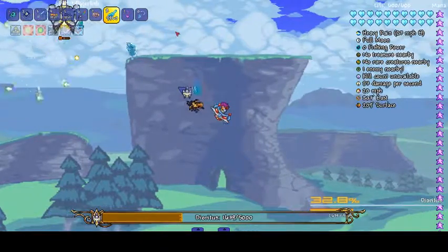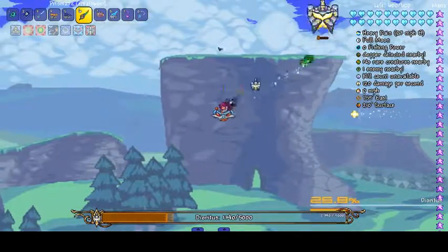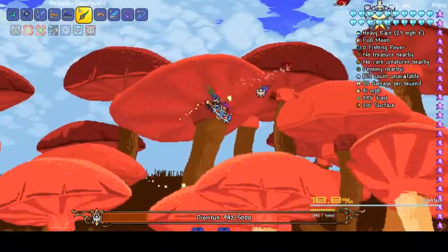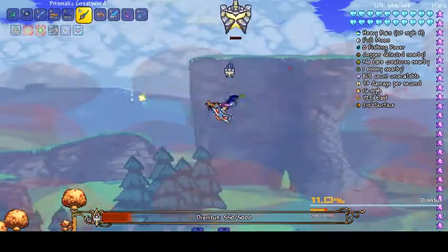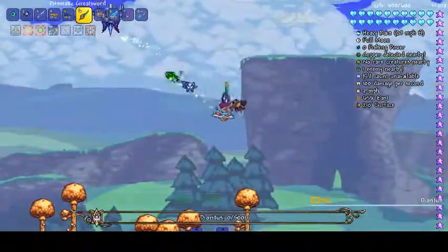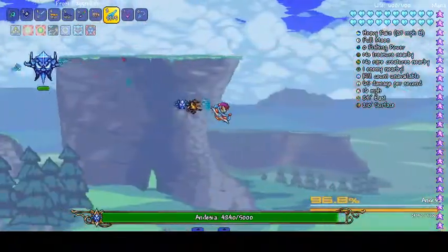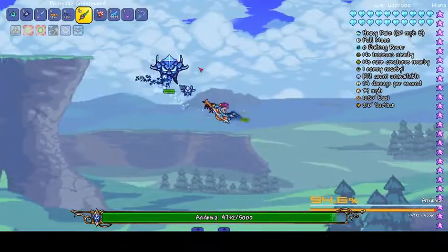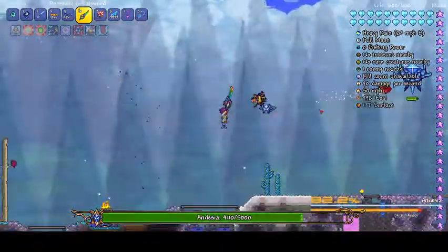Let's use some of these daggerfish, because these are quite a good vanilla throwing weapon. There we go — phase two. Maybe I could use these now. Andesia is a little bit more insane. This weapon really isn't that good — it was okay, but then they made it worse.